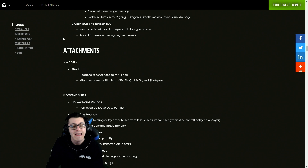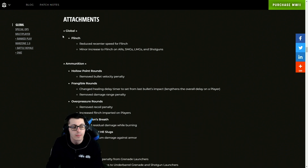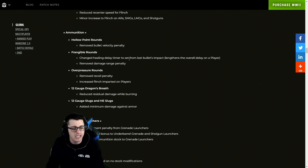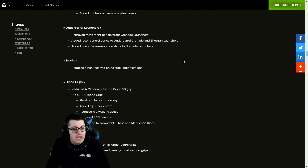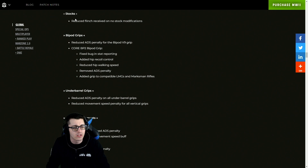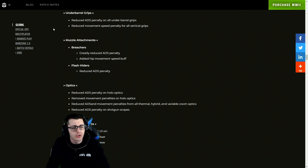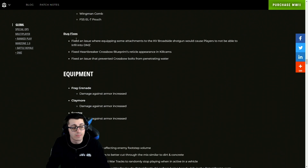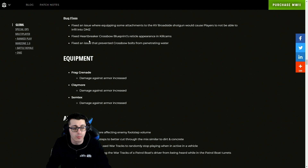The Bryson 800 and 890 received increased headshot damage on all slug-type ammo and added minimum damage against armor. For attachments, there are updates for flinch ammunition — a lot of reductions that were probably needed. Underbarrel launchers had the movement penalty removed from grenade launchers. There are also updates to recoil, extra ammunition stock, regular stocks, bipod grips, underbarrel grips, muzzle attachments, optics, comb attachments, and some bug fixes — including a fix where equipping some attachments to the Bryson Broadside would cause players to not be able to infill into DMZ.